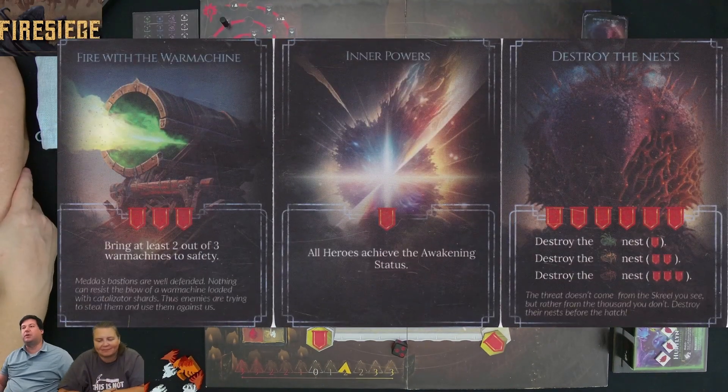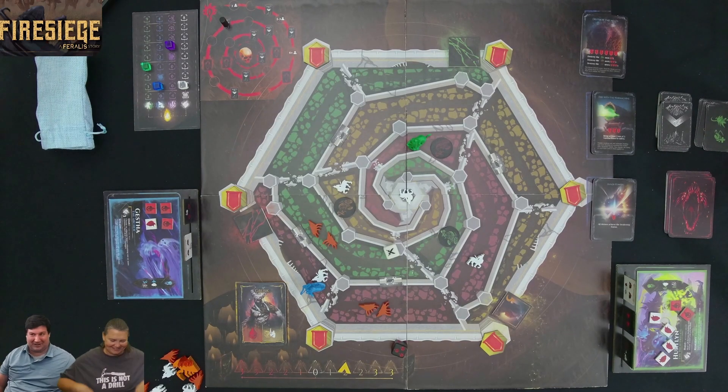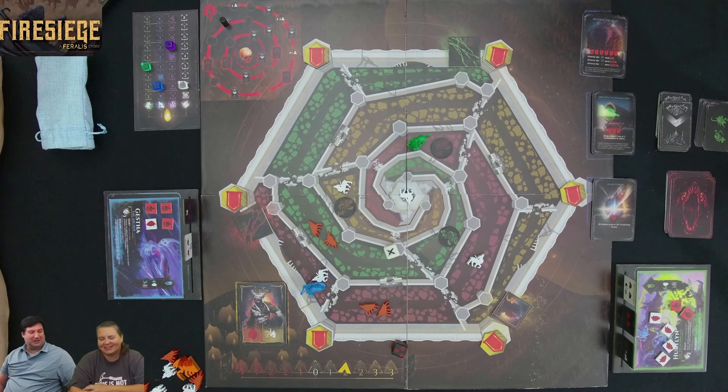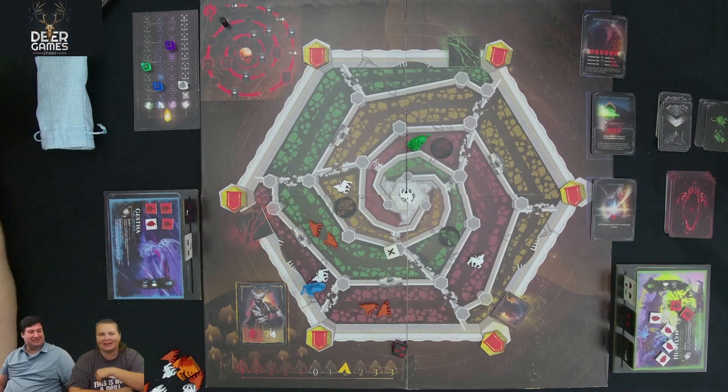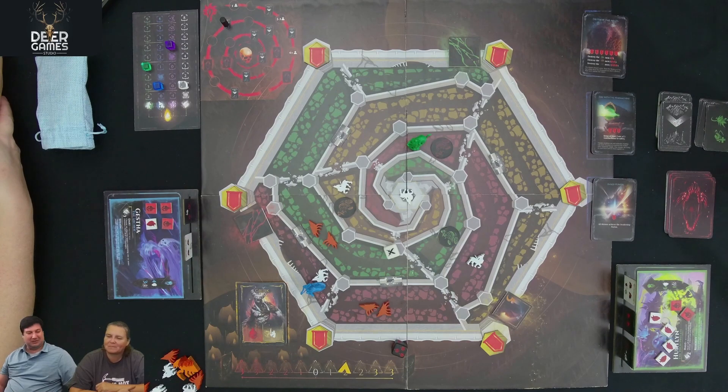Looking at the mission card: Kim destroyed the red nest, earning three banners — that's the final banners needed. Kim, you have just protected the citadel! Well done. The gamble paid off. The war machines were heading toward the middle too, but the players managed to work well together and win.